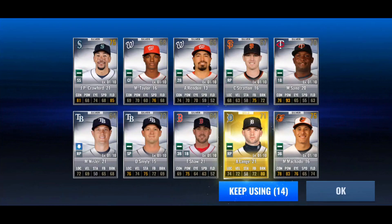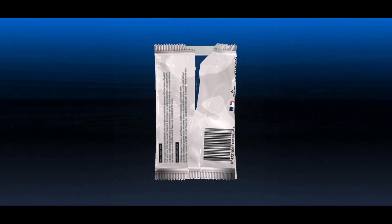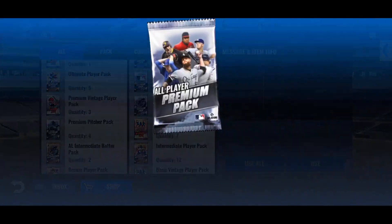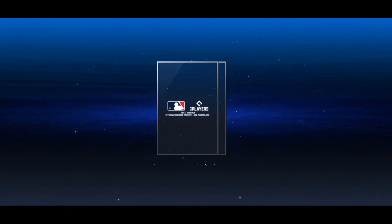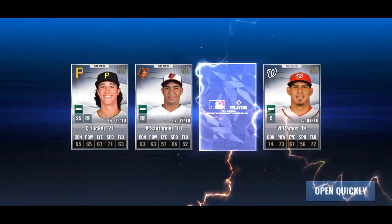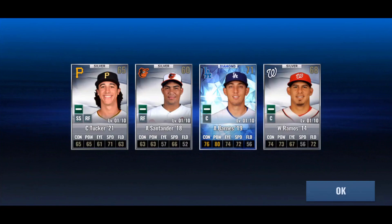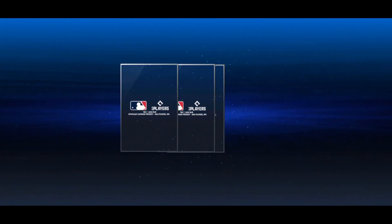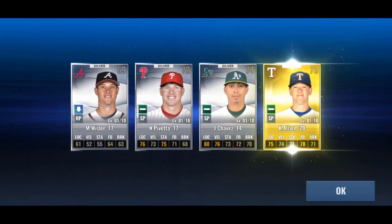No diamonds, but we did get a gold. We're going to throw this special training into Juan Nicasio until we get a skill set on Al Hobroski, just because we don't want to train him all the way up to 10 out of 10 just for him to get pitcher skin. Let's see what we get from this diamond — Barnes 19, that is not a great card. We got four special training materials and four of the next batter packs, so we'll jump into special training.